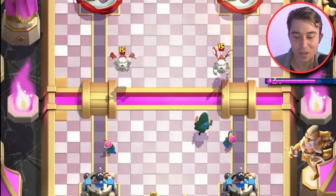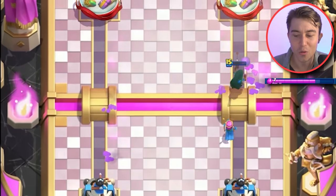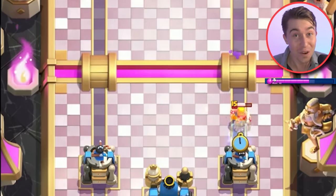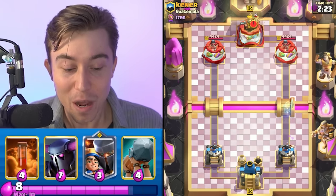If he's running Lava Hound, he's definitely going to have Barbarians, so we want to split up his Elixir. I'm going to go for a Zap on the Skeleton Dragon and finish off the Goblins. The Bandit's not going to dash on the tower, but the Archer is going to stay strong and force out more Elixir. After we see Barbarians, it's safe to say we're not playing against a Lava Hound deck — I think it might be Graveyard.